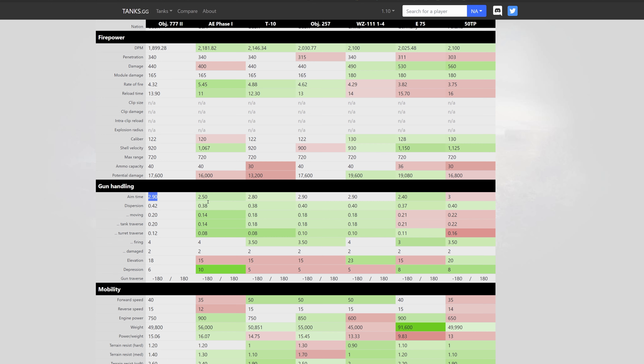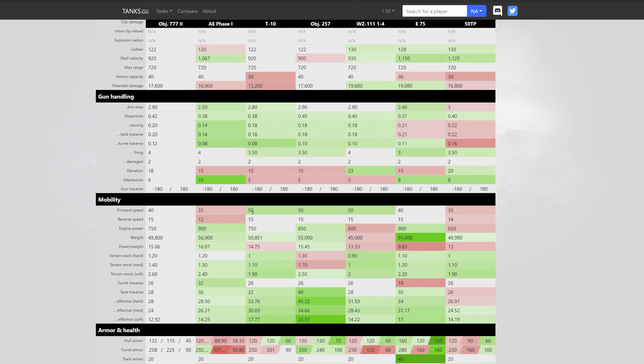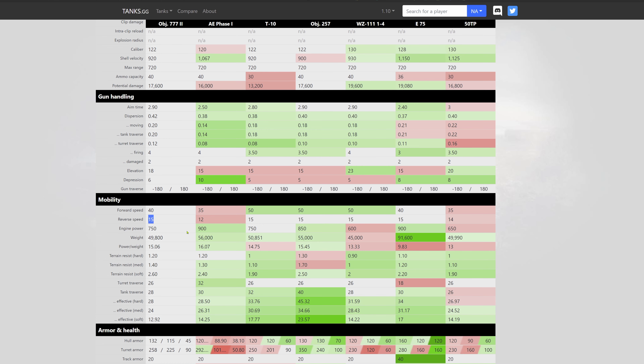The Chinese, German, and Polish competitors have guns dealing 490, 530, or 560 alpha damage — a gigantic difference. The rate of fire at 4.32, firing a shell every 13.9 seconds, is nothing out of the ordinary. Shell velocity of 940 m/s places it around the middle, while the Object 257 has 1259. Switching to premium ammo doesn't help either. Aiming time at 2.9 seconds is average; the E 75 and AE Phase I are miles ahead.